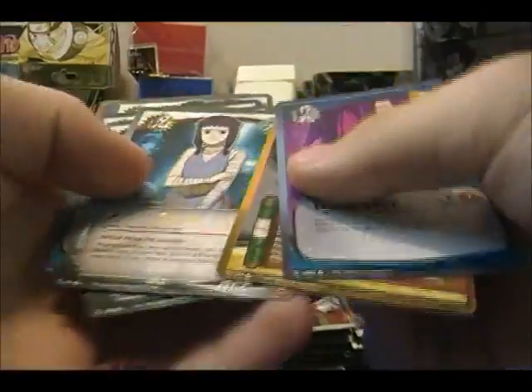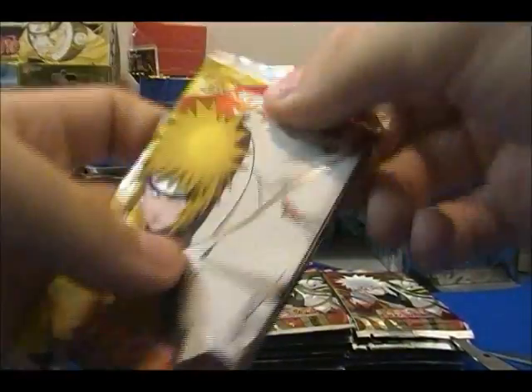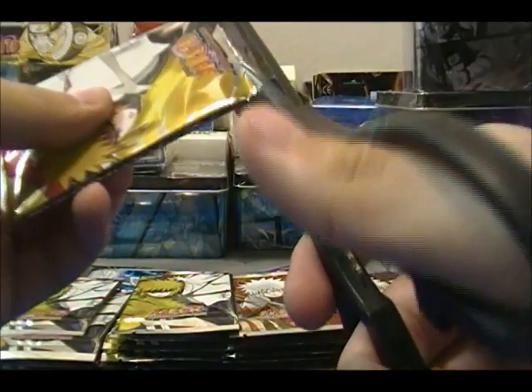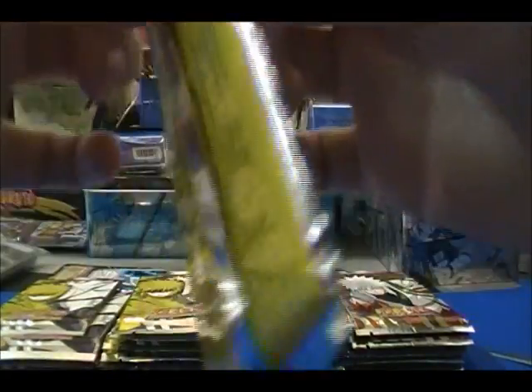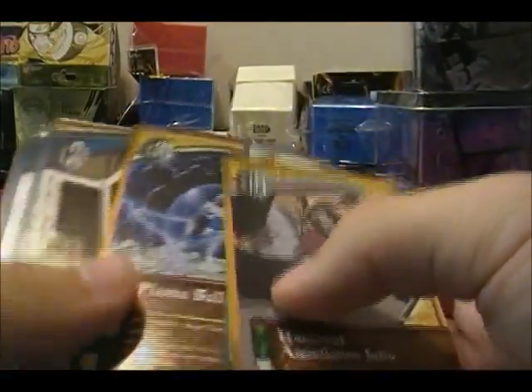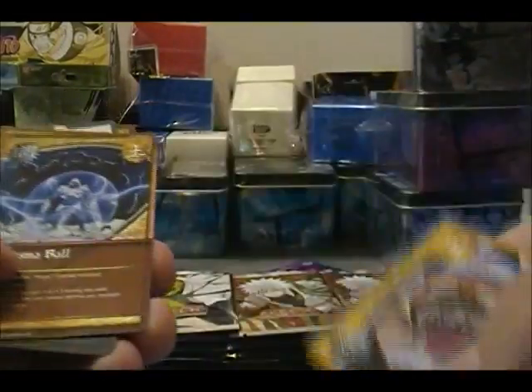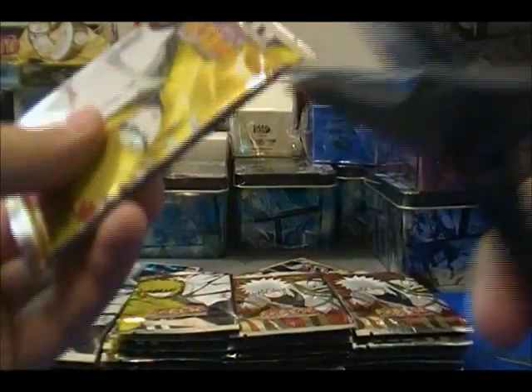No rare or anything in that one. We got Izurabi — she's like that girl that turns into the monster or whatever. Now I'll try opening from the bottom. Kakashi — we got a foil. There should be a rare. Oh, Sasuke Uchiha. I keep missing the rare, I don't know why. Pretty nice pull for the Kakashi super rare, wasn't expecting that at all.